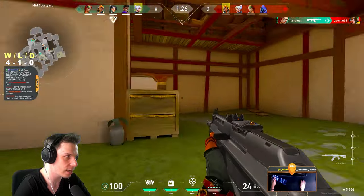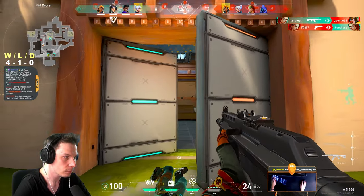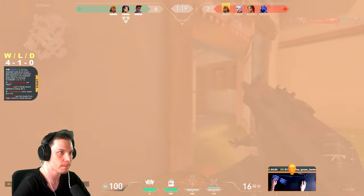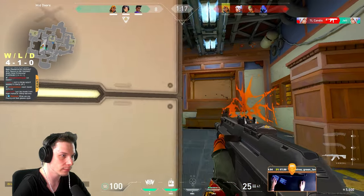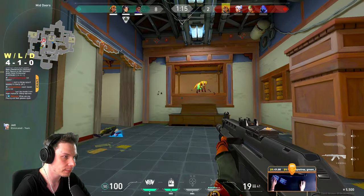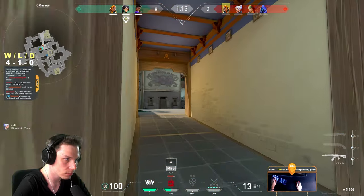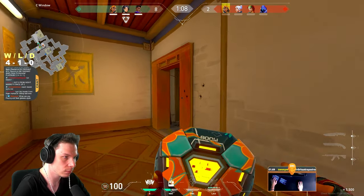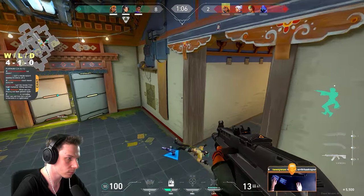As soon as I see that enemy Sky is stuck on the right side of window, I'm using my nade to pull her out from that position, but unfortunately she had enough time to pull out her flash, make my eyes bleed and reposition. Here we decided to continue our aggression towards C site, and as we're taking garage control, I'm using one of my satchels inside the window to prevent enemies from peeking or killing my teammates, and then I made one small mistake.